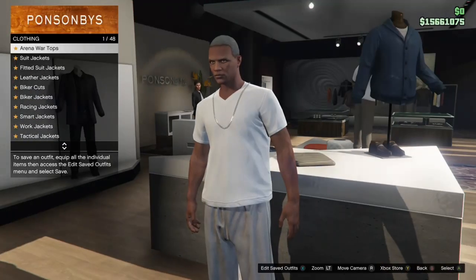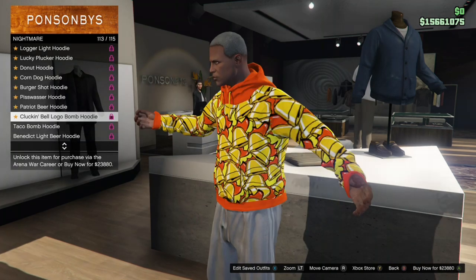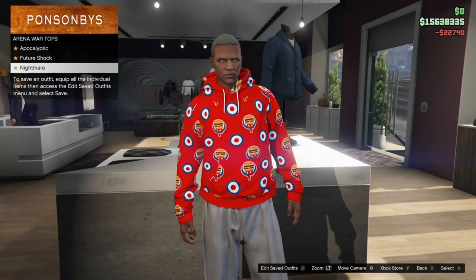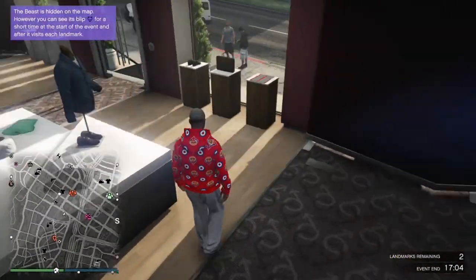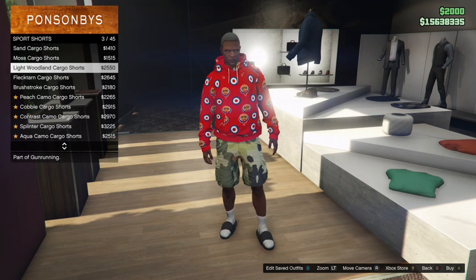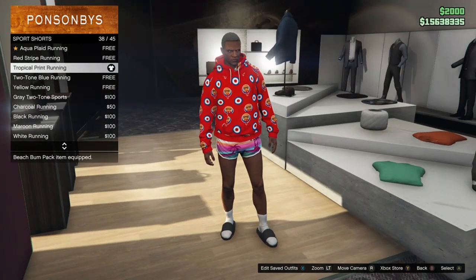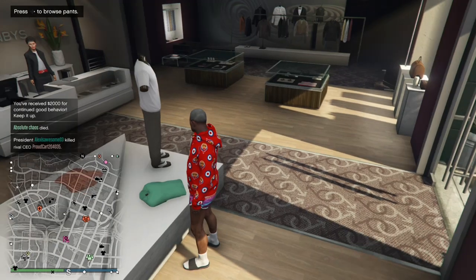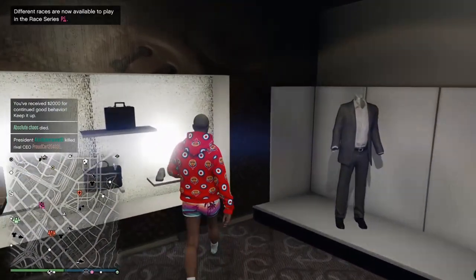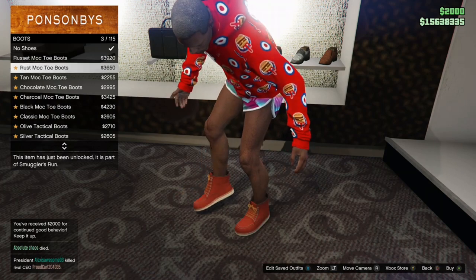When you get to the clothing store, go to the top section, go to Arena War Tops, go to Nightmare, and purchase the Burger Shot Hoodie. After that go to the pants section, go to Sport Pants — make sure it's Sport without an S — and purchase the Tropical Print Running pants. Then go to the shoe section, go to Boots, and purchase the Black Scruffy Boots.